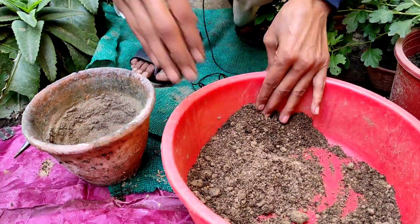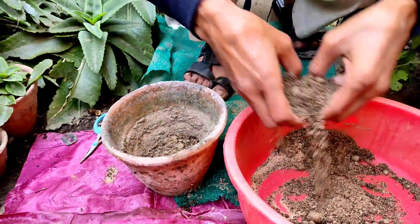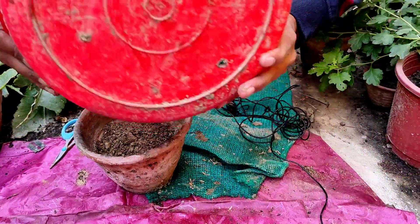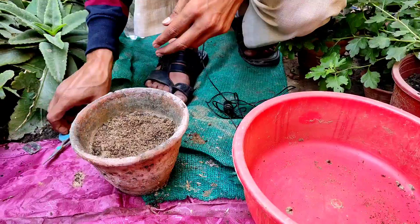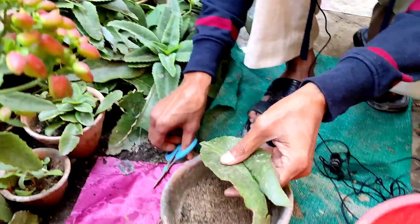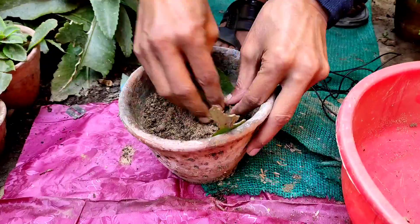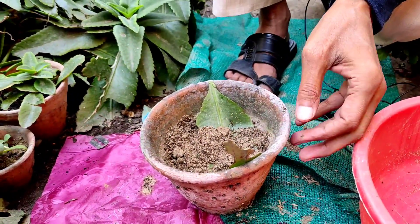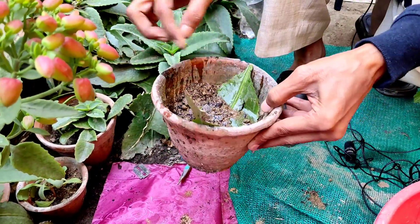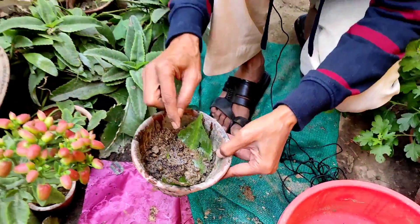Here is another method of propagation — a very nice method. Just fill up your pot with the soil mixture, then you can grow with leaves only. Collect any leaf from the garden or a friend's house, cut a leaf, and bury it under the soil mix. Water it once every three to four days, keep it anywhere, and in a couple of days you will see new saplings growing from the edges of the leaf.